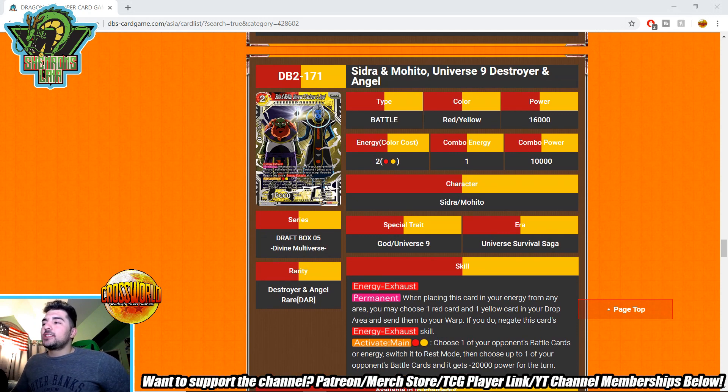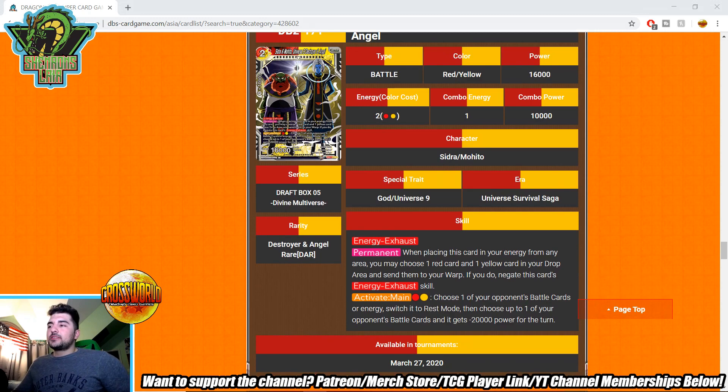Sidra and Mojito — Universe 9 Destroyer and Angel. Two-drop 16k with the energy exhaust ignoring effect. Activate main: pay a red and a yellow, choose one of your opponent's battle cards or energy and switch it to rest mode, then one of your opponent's battle cards gets minus 20,000 power for the turn. The weird part is you do have to play it for two energy and it doesn't do anything immediately. The total cost of four to tap an energy and minus 20 a battle card is pretty steep.